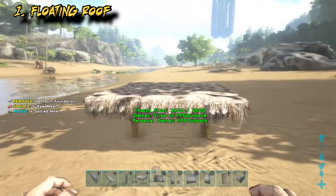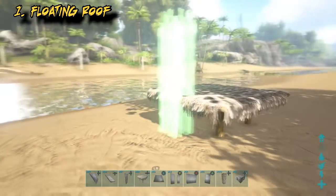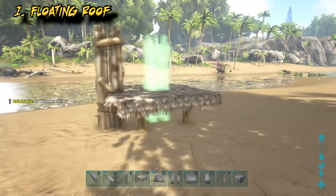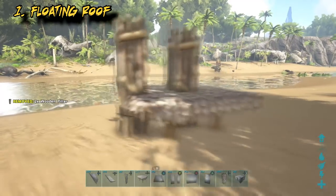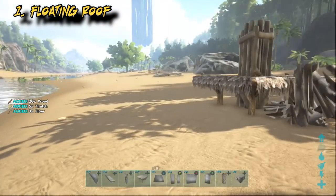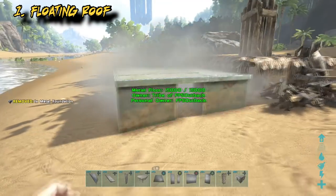With that foundation down I now have to drop another foundation two levels. So a pillar on the side making sure it's at the lowest snap point, and then a pillar into the center again at the lowest snap point. Now we're building in metal, so a metal foundation next to that two levels lower.